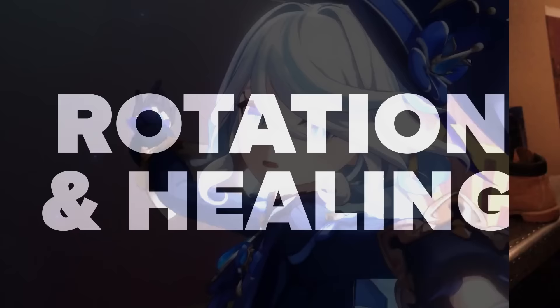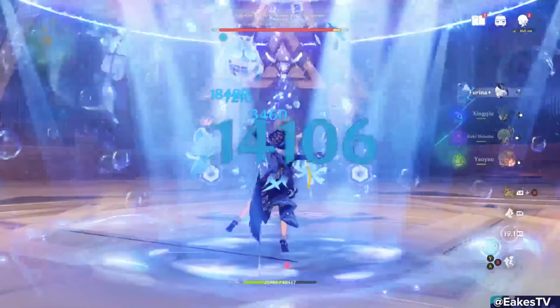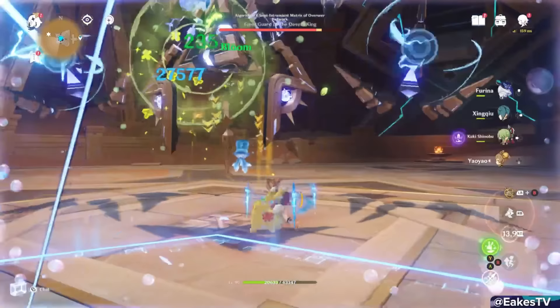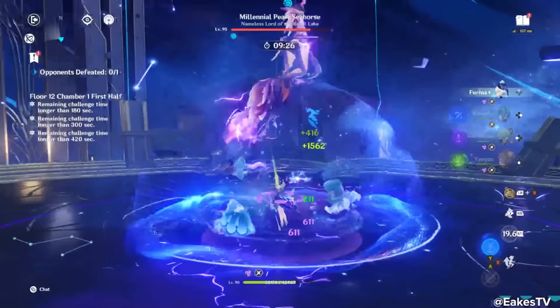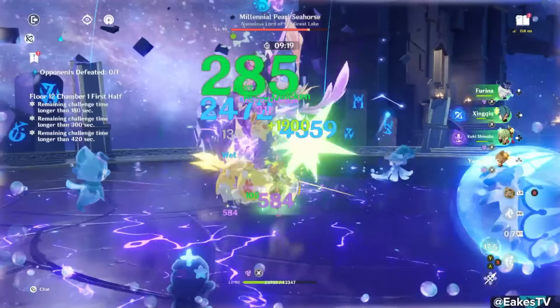Right before team comps, here's what the average Farina rotation looks like. Usually you'll drop her skill and then immediately burst — this ensures Farina picks up one of the Hydro particles from her skill before leaving the field. So the summons are out dealing damage, applying Hydro, and draining your team's HP while Farina's burst is generating fanfare stacks. Switch to your teammates and go nuts. Her burst lasts 18 seconds, her skill lasts 30 but has a 20-second cooldown. So if energy is good, she comes back, refreshes her skill, bursts again — and this time the team won't be at full HP, resulting in more fanfare stacks and more damage from the start.